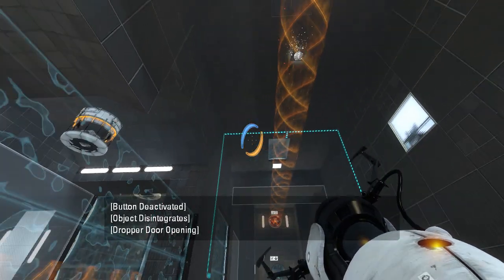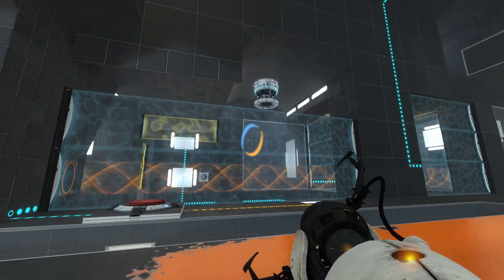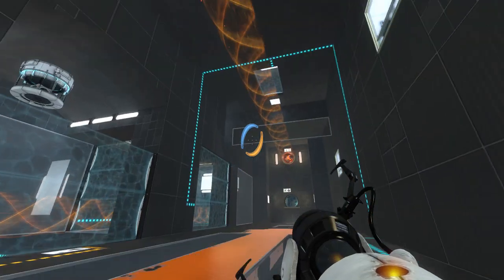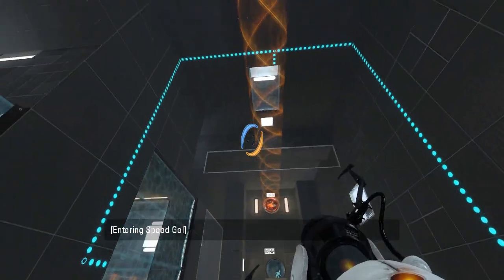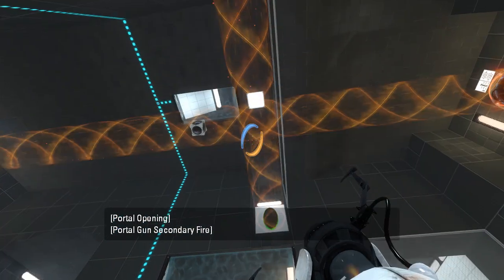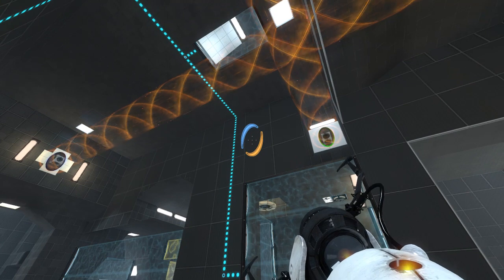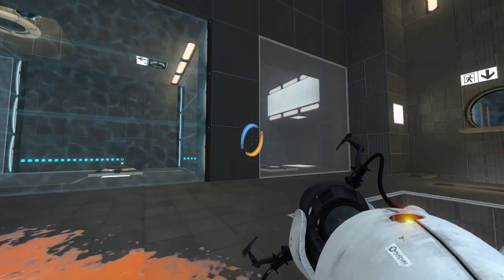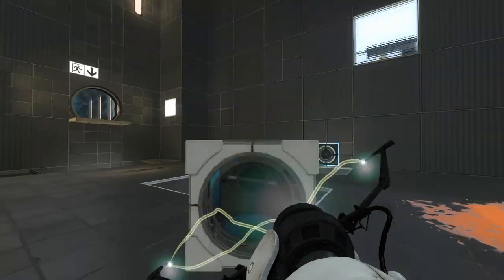When we step off this button it does that, so we have to let it go a second cycle. Oh wait, that actually would work. Once I get it to go in that direction, I just walk into a fizzler and I should be good. Hey, I got a cube! What do I do with it?